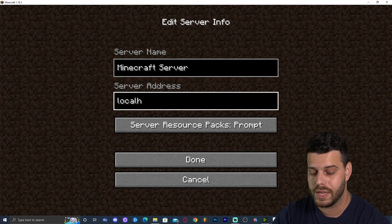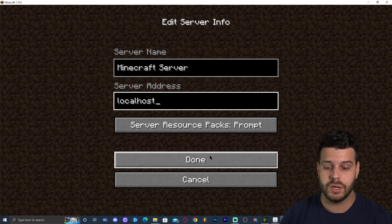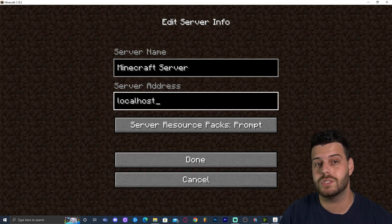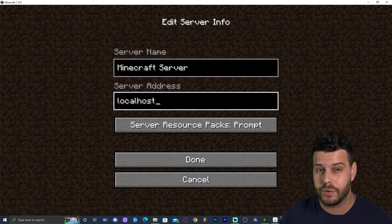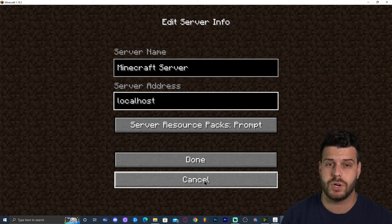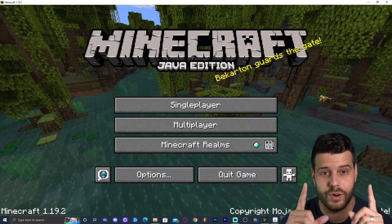Another way to join your server, in case the IPv4 address doesn't work, is to type 'localhost' instead of the number in the server address. Try both options to see which one works for you — for me the IPv4 address works but for many of you 'localhost' might work instead.